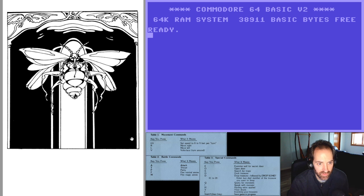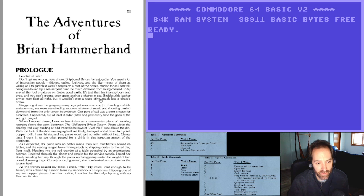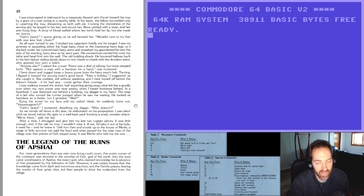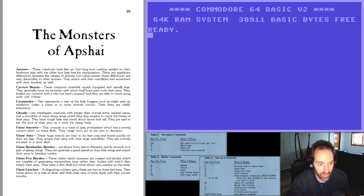There are lots of illustrations in the manual, plus a short fiction piece about Brian Hammerhand. It also tells you the backstory of the dungeon: basically a cult of insect worshippers created this temple in a pit, were eventually wiped out, and years later people heard about their treasure and started trying to get in. The manual lists all the monsters — quite a few are from Dungeons & Dragons.